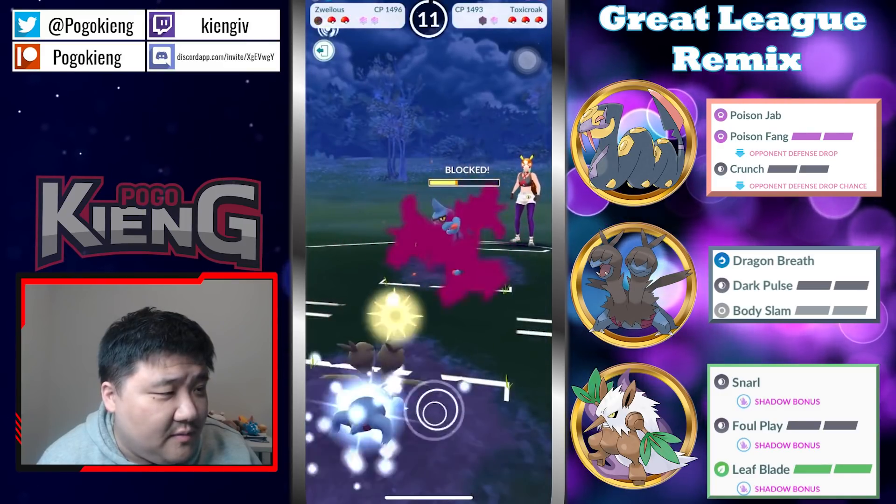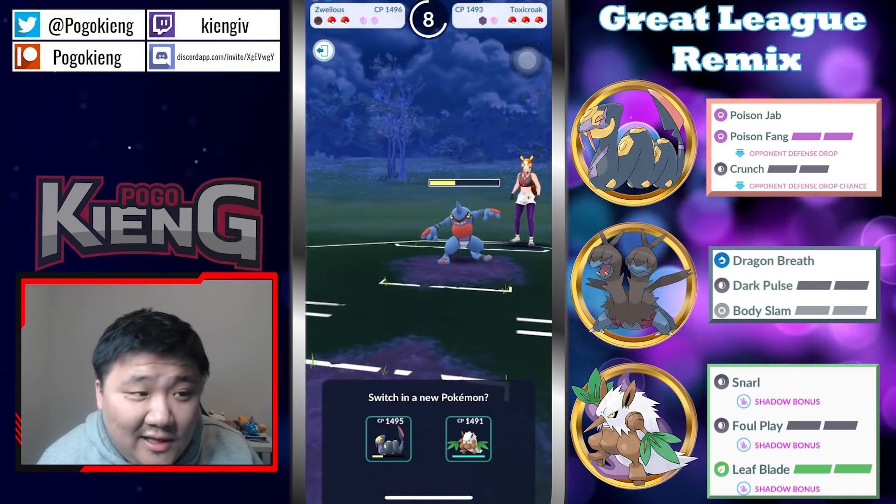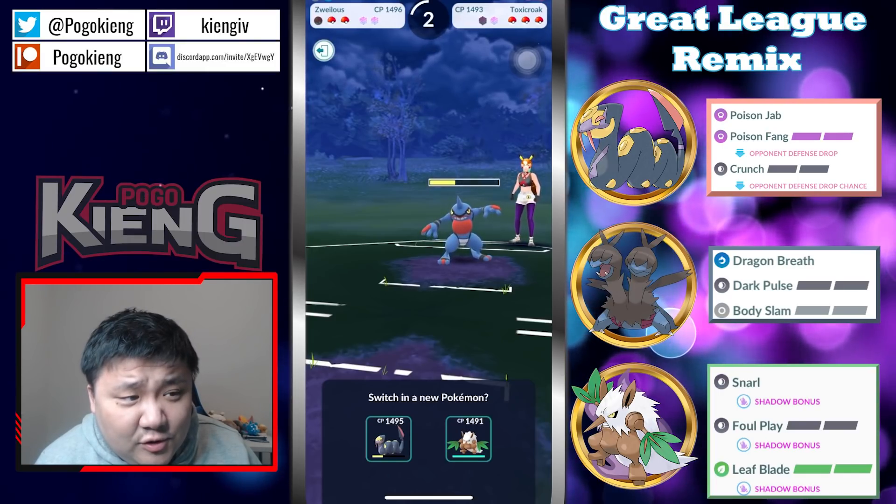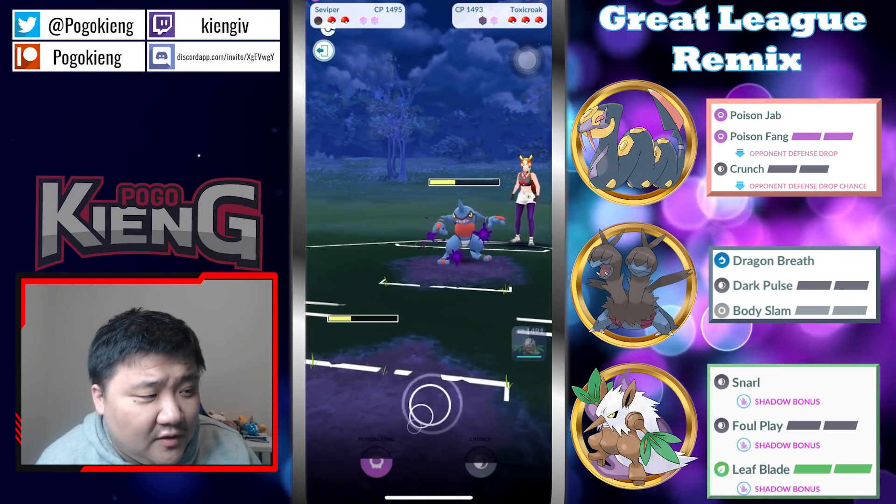This is honestly one of the biggest cord breakers to the team. I think you have to double shield and Poison Fang right away and farm this down — I don't see another way to win this game.